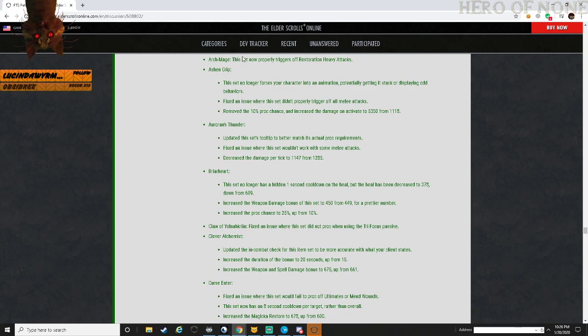Archmage: now properly triggers off restoration heavy attacks. Ashen Grip: no longer forces the character into an animation, getting stuck or doing odd behavior. Fixed an issue where the set did not properly trigger off melee attacks. Removed the typeset proc chance and increased the damage to 5,350 from 1,118.